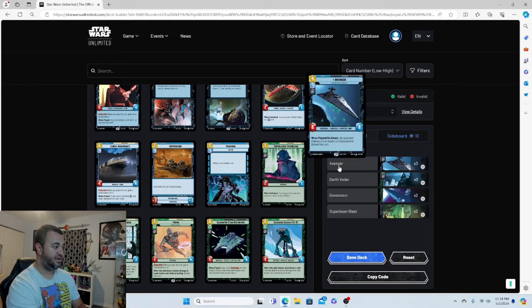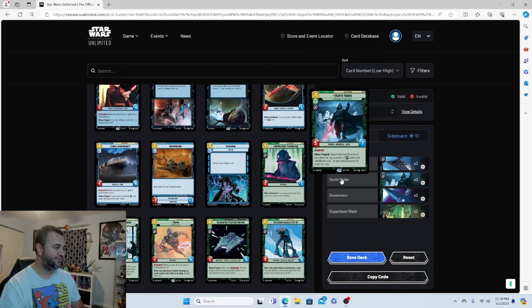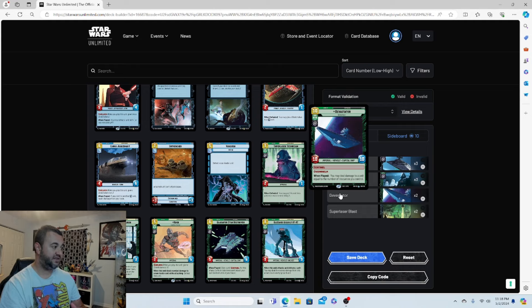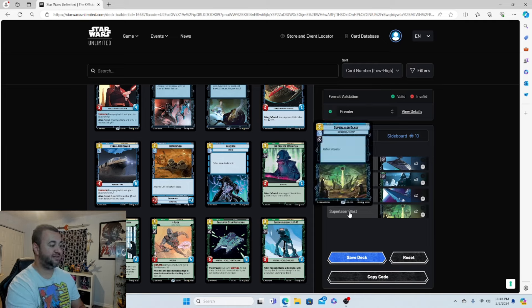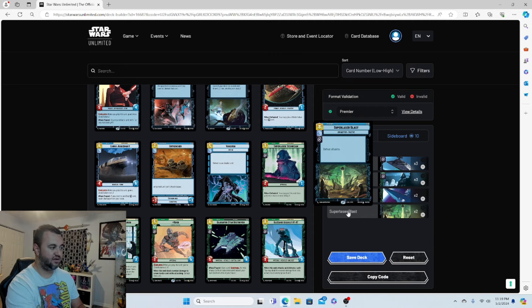If you want to go deep pockets, here are the upgrade cards. Avenger — three copies, a nine-drop 8/8 space unit; when played or on attack, opponent chooses a non-leader unit they control and defeats it, very expensive. Darth Vader — the best green card in the meta right now, easily slots in with all our Imperial units. The Devastator — a ten-drop 10/10 with Sentinel, Overwhelm, and damage-dealing on play. And Super Laser Blast — an eight-drop event that defeats all units, running about $20 each. All told, those upgrades would cost around $250 to $300.